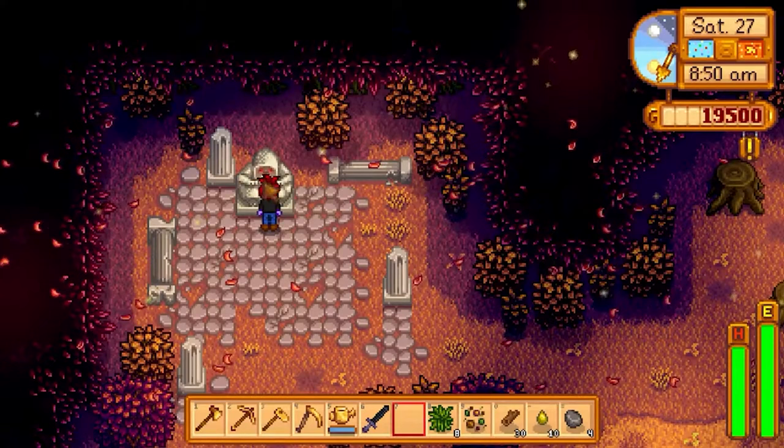Maru is pretty easy because she loves strawberries and battery packs. Emily is another easy candidate because she loves minerals like jade, which are very common in the mines. One of the best ways to befriend NPCs is to stock up on rabbit's feet — just get rabbits.